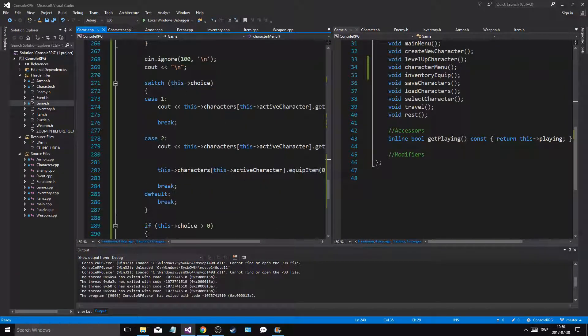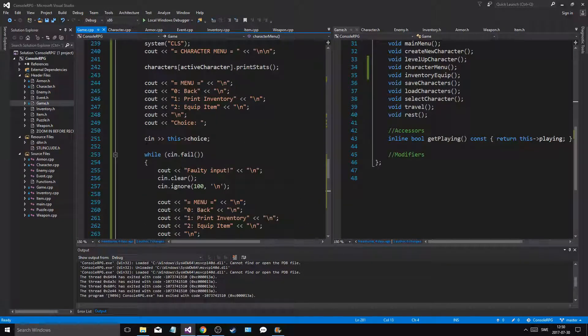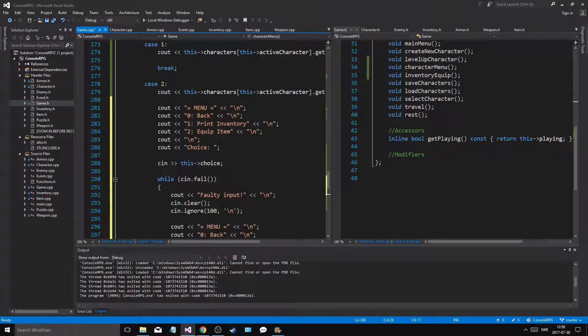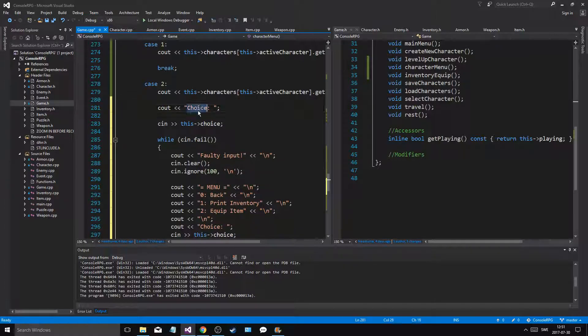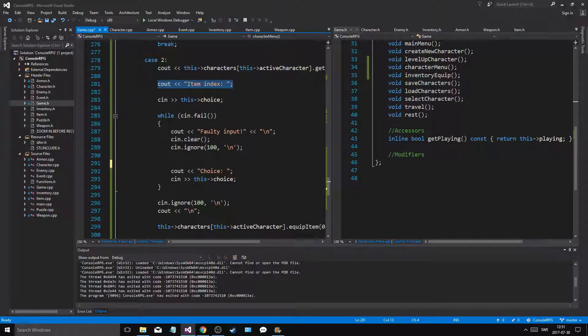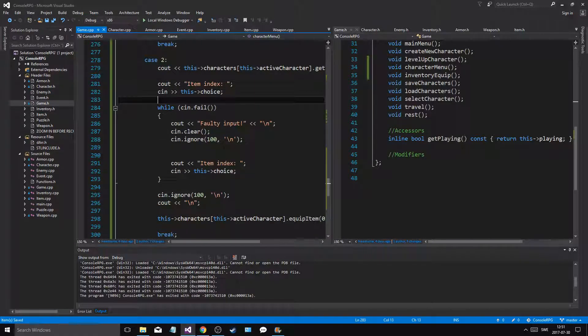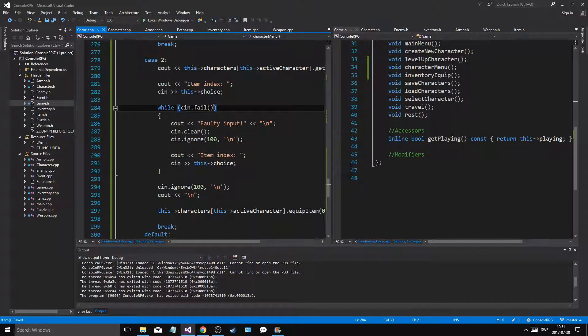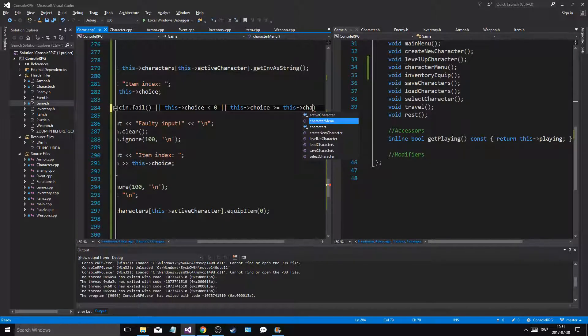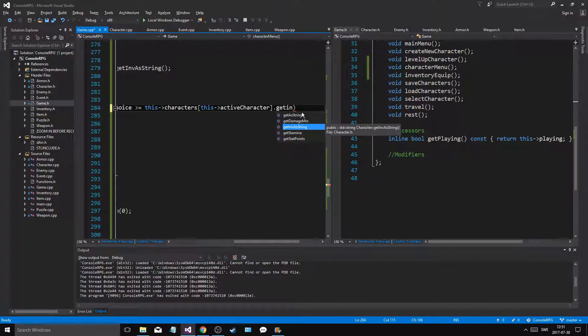Now as we are in the character menu, we want to equip the item, so I want to give the player a choice. Item index — so you get the choice, you get the faulty input, you're going to say again item index. And you're going to get the choice and keep doing that until you get a nice while-cin-fail or this choice is less than zero or this choice is greater or equal than this character get inventory size.